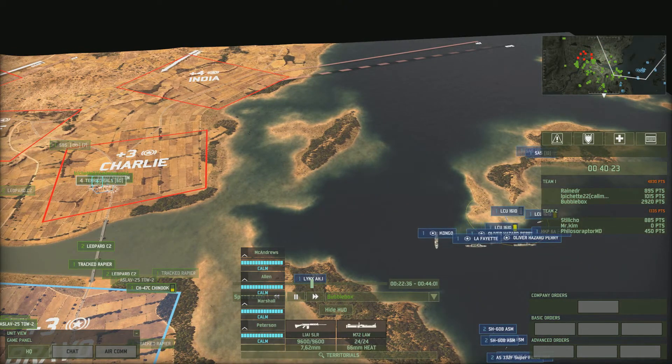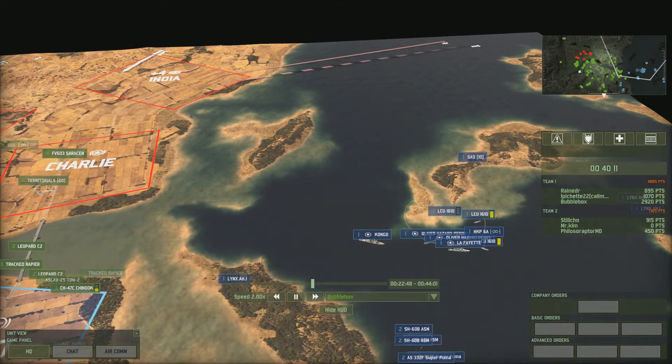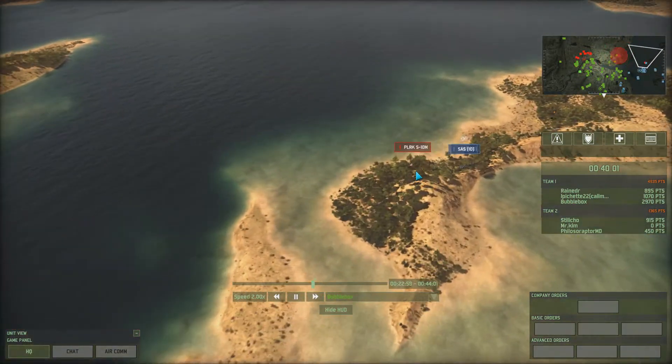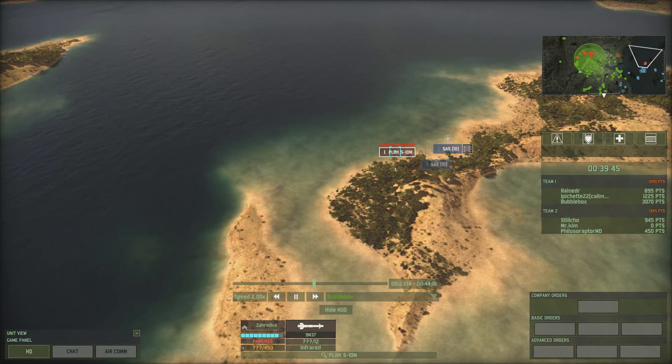El Pichet is putting some Territorials in there — I don't use them myself but with 15 in a set you've got 60 in there. More anti-air getting taken out. These SAS are doing a fantastic job — these guys don't really stand much of a chance against SAS with their high fire rate.